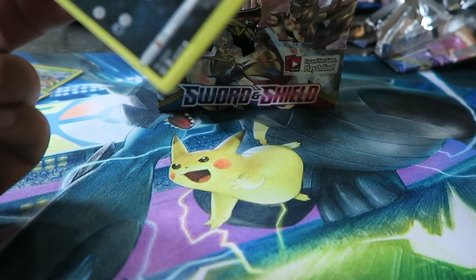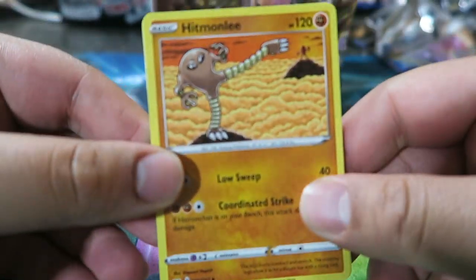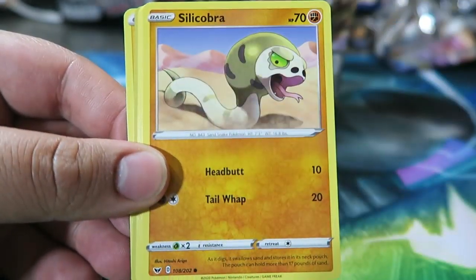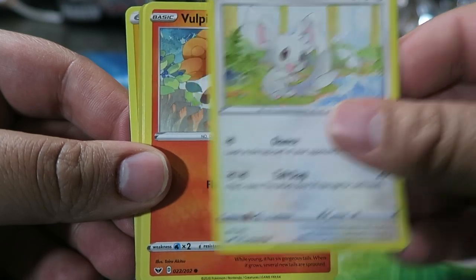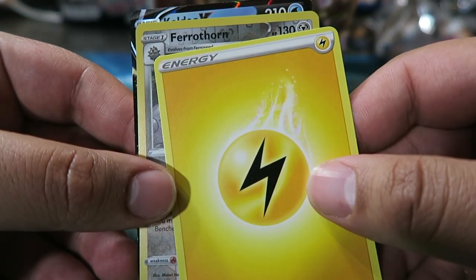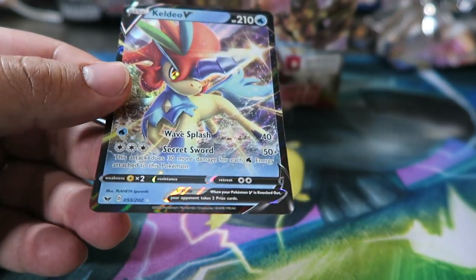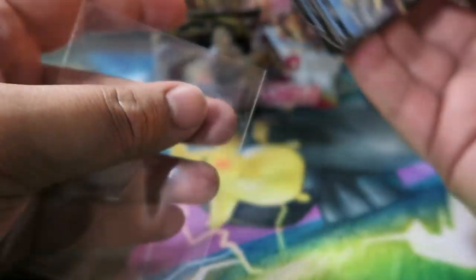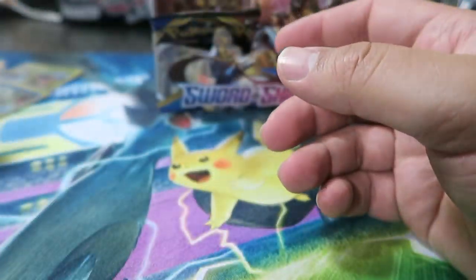Let's keep going. We have Hitmonchan, Rare Candy — nice — Lucky Egg, Croagunk, Silicobra, Minccino, Vulpix, Mawile, Ferrothorn, Lightning Energy, and Keldeo V — nice! It looks like a print line but it wasn't. The last Keldeo GX we got was amazing — the one that stops you from using abilities.